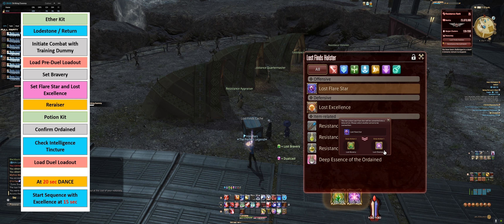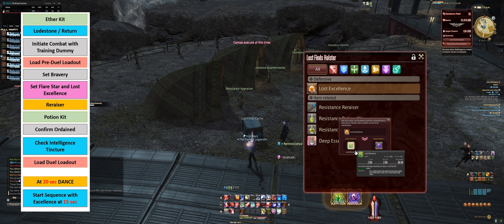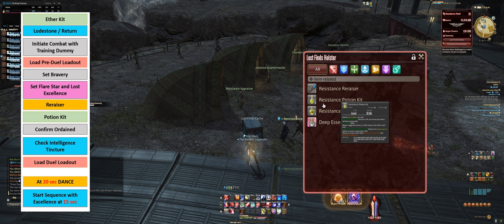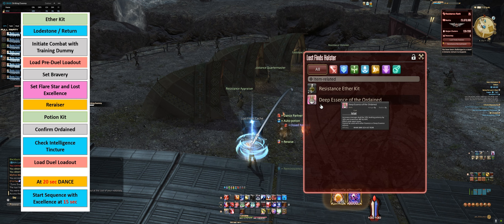Now I'm going to load my pre-dual loadout, and I'm just going to go right down the list. The first thing I'm going to do is slot Bravery, and I'm going to cast Bravery on myself.